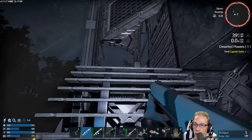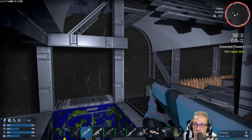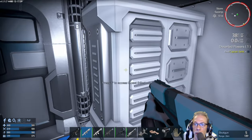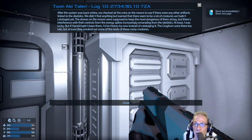Fresh cockpit — what do we have here? Oh, grow plots and a grow light. Nice. Next log file — yes. Tash-Architellen, log number 10: 'After the system was back online, we checked all the ruins on the moons to see if there were any other artifacts linked to the obelisks. We didn't find anything but learned that there seemed to be a lot of creatures we hadn't cataloged yet. The drones on the moons were supposed to keep the most dangerous of them at bay, but there's interference with the controls from the energy spikes increasingly emanating from the obelisks. At least I was lucky — but if Hisani hadn't been there, I'd be history by now instead of cataloging it. The Crocom were there too late, but at least they smoked out some of the nests of these nasty creatures.'